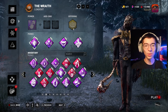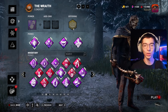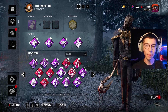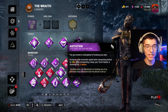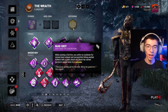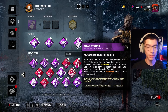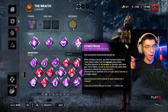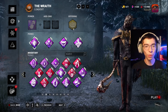For the build breakdown, this was kind of abnormal compared to what we do. We have Distressing, Mad Grit, Agitation, and Starstruck. Distressing makes your terror radius big. Agitation makes it bigger while you're carrying people — so double big — covering roughly 56 to 60 meters of the map. Mad Grit allows you to swing multiple times while carrying someone with no cooldown, and if you hit someone it pauses the timer for 4 seconds. Starstruck makes people exposed while you're carrying them, and 30 seconds after you hook them — with a cooldown of a minute, but that 30 seconds applies during the minute — so you really only have a 30-second cooldown.